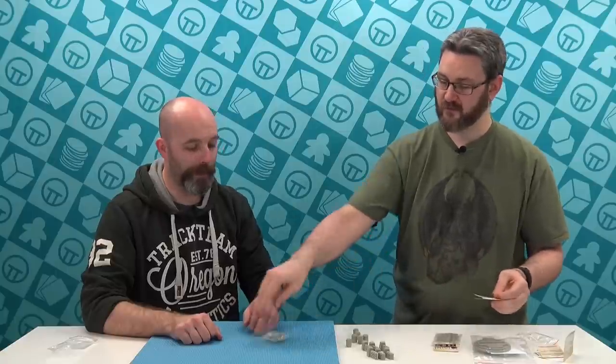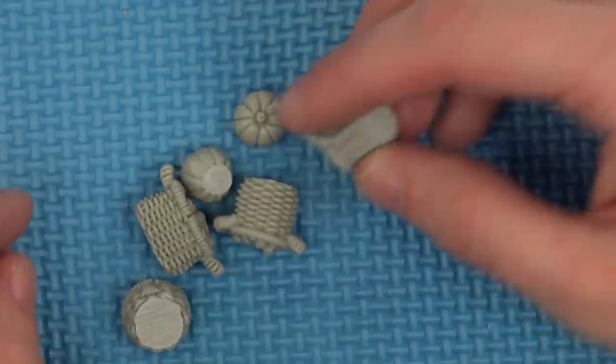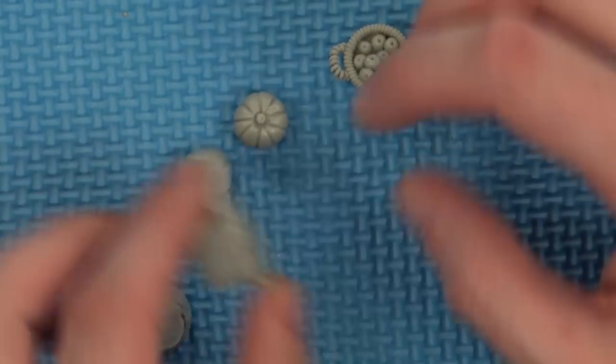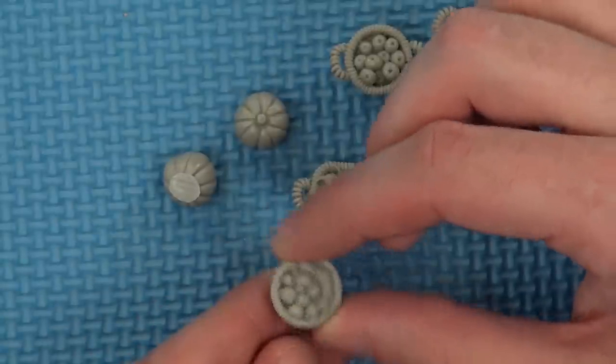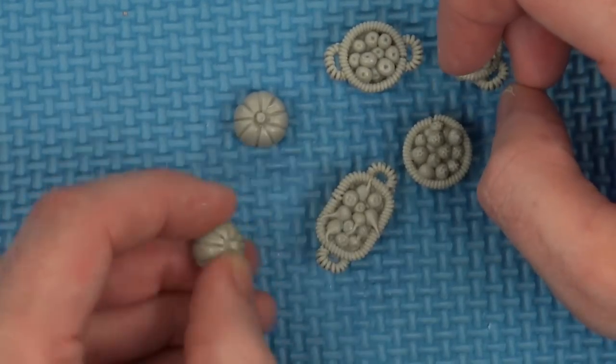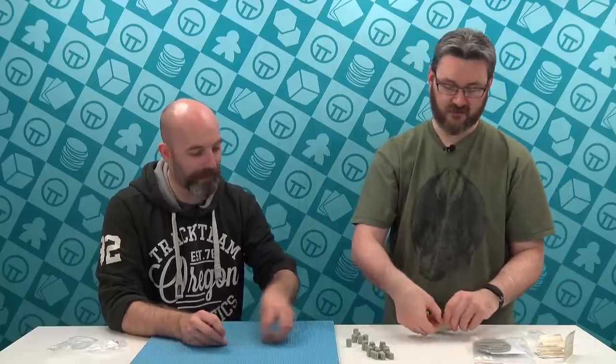These are absolutely adorable - bits of produce: pumpkins, wicker baskets of parsnips, and the casting is just absolutely gorgeous on them. We've got a little bushel of apples, could be onions or tomatoes, a couple of pumpkins. I've started to play quite a few skirmish games, things like Gangs of Rome, and just being able to have market stalls with actual stuff on them is really nice. You could also use those for Kings of War as infill for the middle of your base - a little diorama. Especially covered in bloodworms that have just swarmed over and eaten the people running the stall.